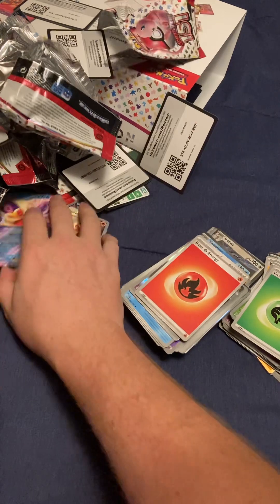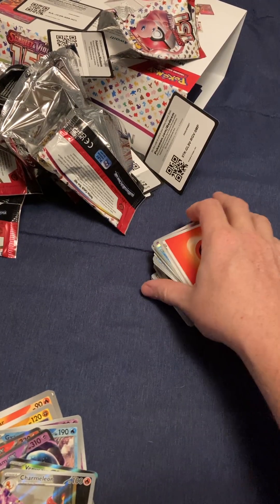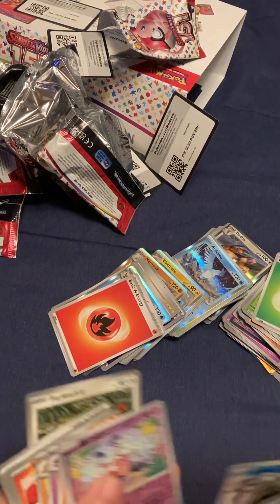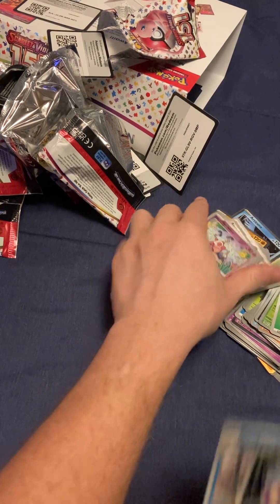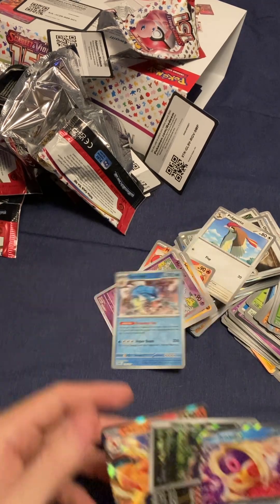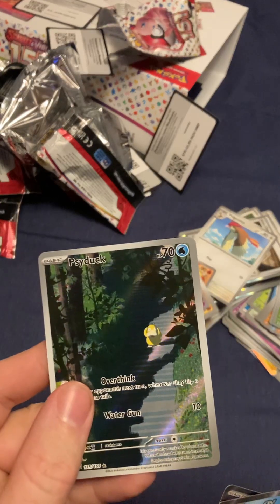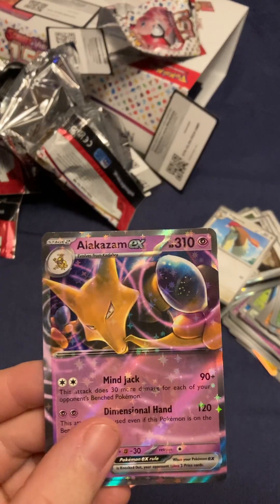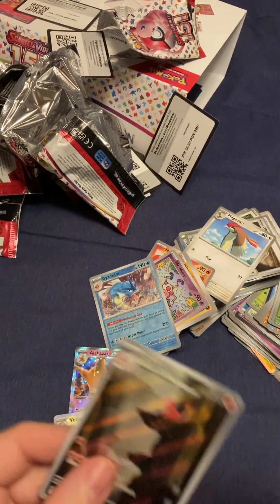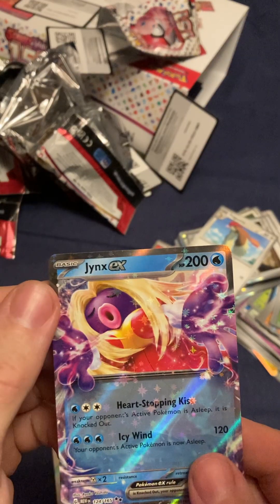Let's see what we got. Got us some hits over here. Back here it is. We got the Charizard. We got the dang Psyduck. Got the Alakazam. The Venusaur. A Charmeleon. Sweet. And the dang Jynx.